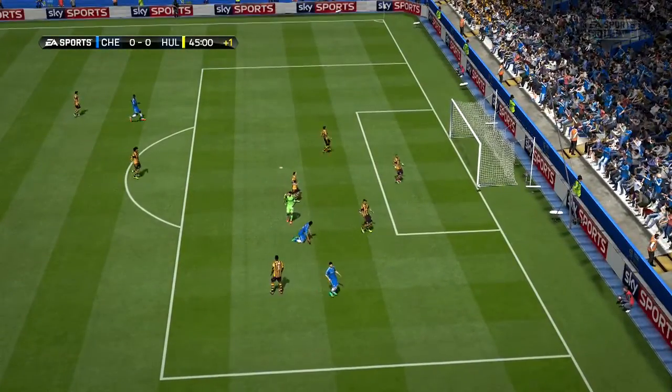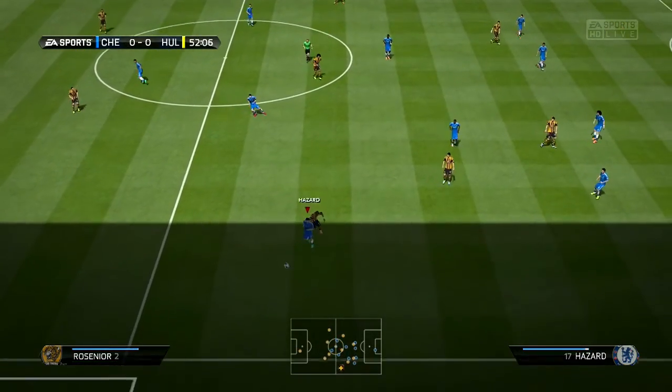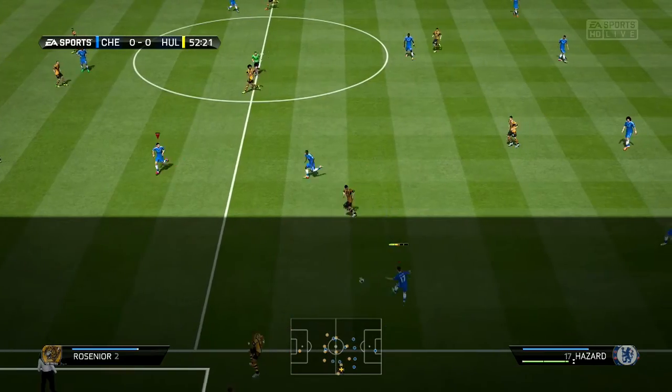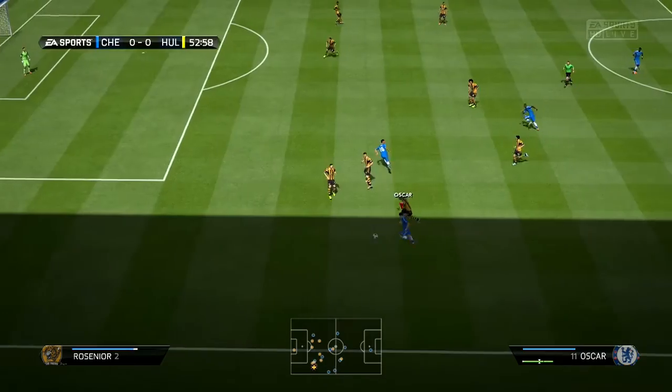We don't have Cech back yet in the net, so we have Schwarzer starting. We have Muriel at the strike position, Hazard on the left, Shaqiri on the right, and I believe we've got Oscar at the center attacking mid, as well as Ramirez and Paul Pogba at the center mid positions.